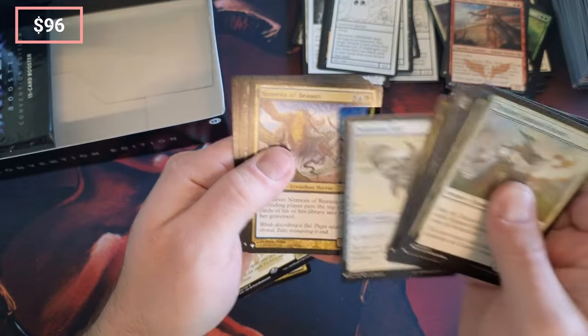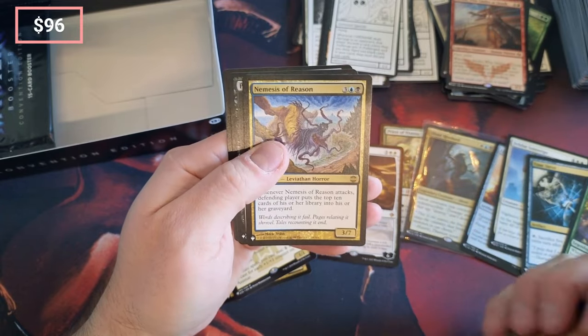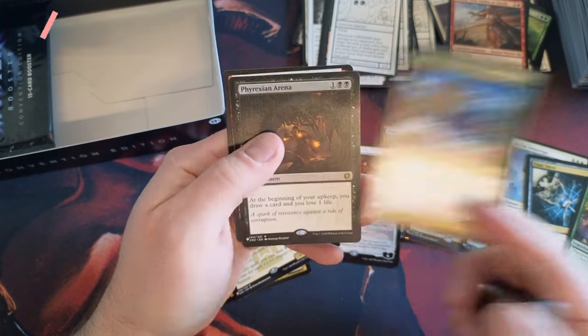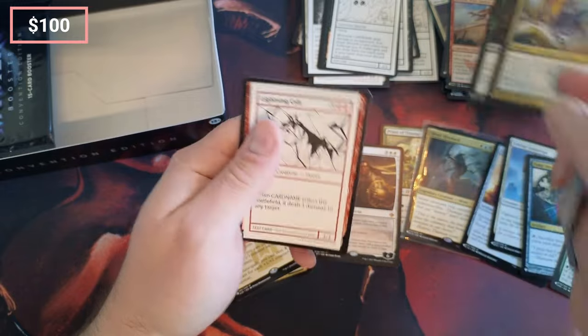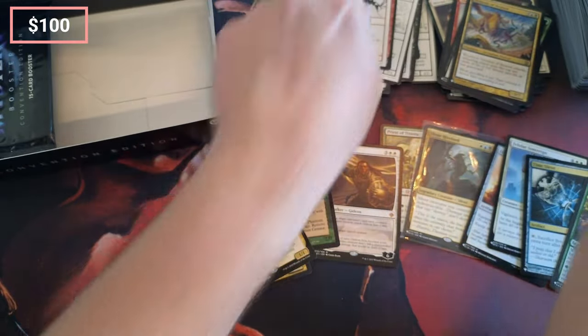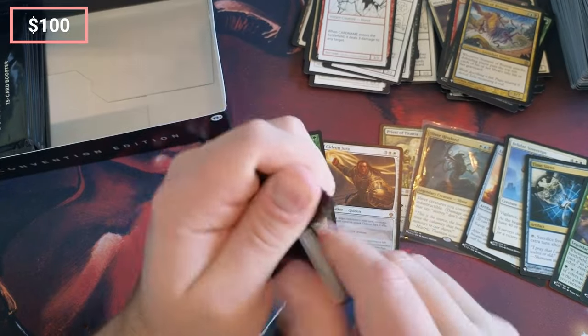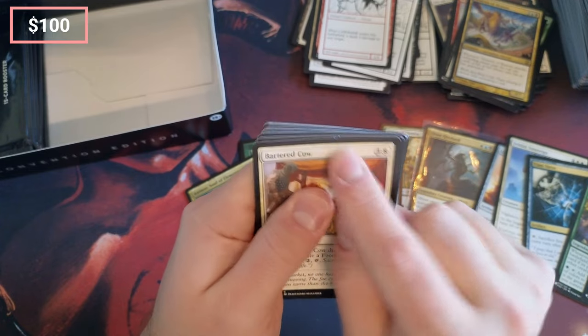Wasn't that just in Ravnica? Yeah it was. Attacks — if any player puts a top card, good for mill decks. Arena, solid card. Another Lightning Colt — what does this game come to? Yep, you saw I opened it from the other side and they're still like that. That's excellent, I love that happening.